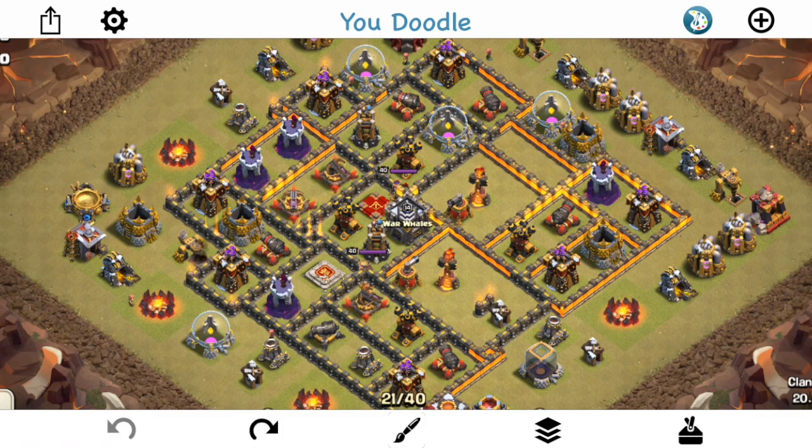At Town Hall 10, you're defending mainly against Hogs. Queen Charge, more generally, is something you want to defend against in general, but you want your base especially aimed at defending Hogs. I have seen a few PEKKA attacks, but I think those are just kind of a fad and defenders will be able to defend against those pretty easily. The main issue is defending against Hogs.